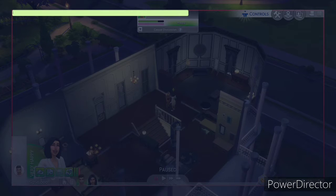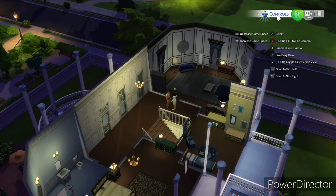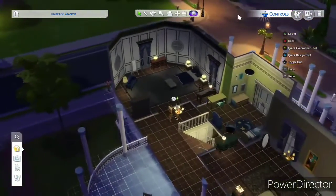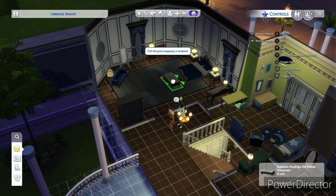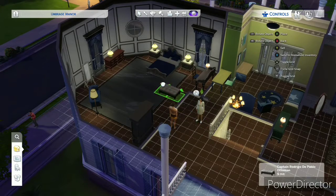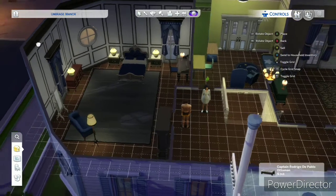I put in something called bb.moveobjects and then space. You can't see it for some reason, but to prove that it's on, I can put objects in front of people and block their conversation — I can literally do that. There's more proof: I can put it inside the sofa.